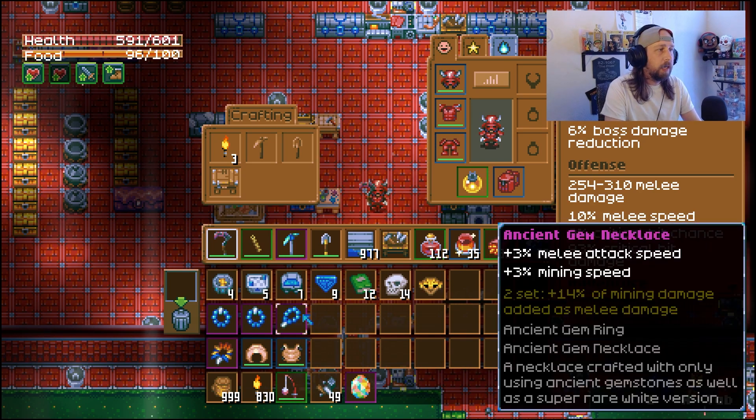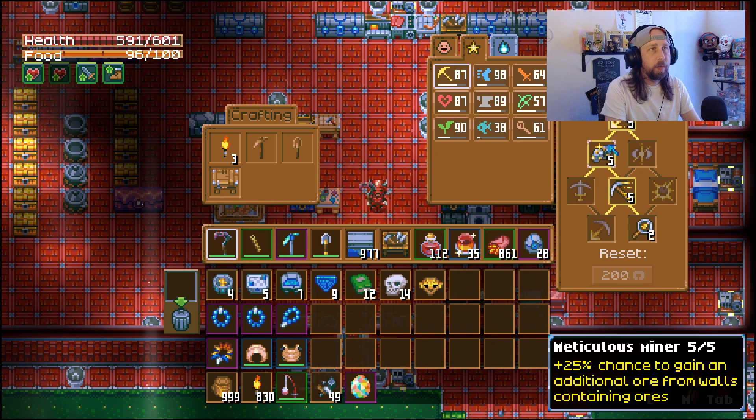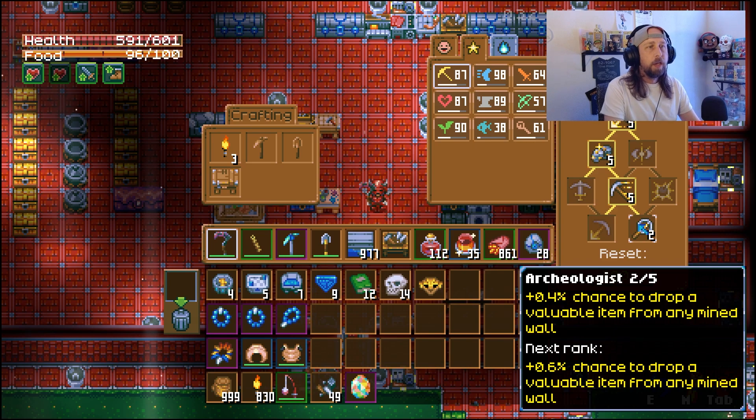The odds of getting these come from the mining skill tree. We went a bit catty-corner to get down to the archaeologist skill. Starting out, you get a plus 0.2% chance to drop a valuable item from any mined wall, and as you level up it increases to where you get a 1% chance of getting a rare valuable item from any mined wall - dirt, sand, stone, clay, hive, mold, dungeon, wilderness - any kind of wall.